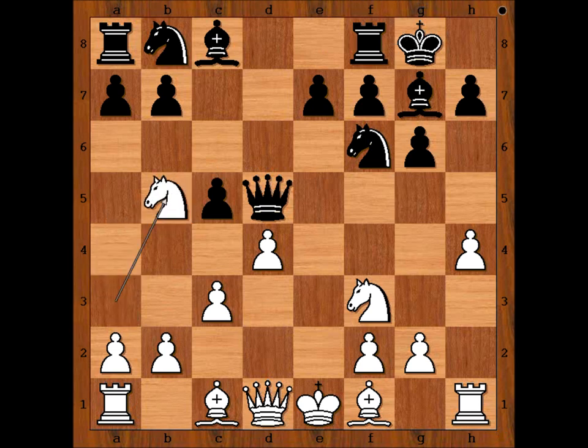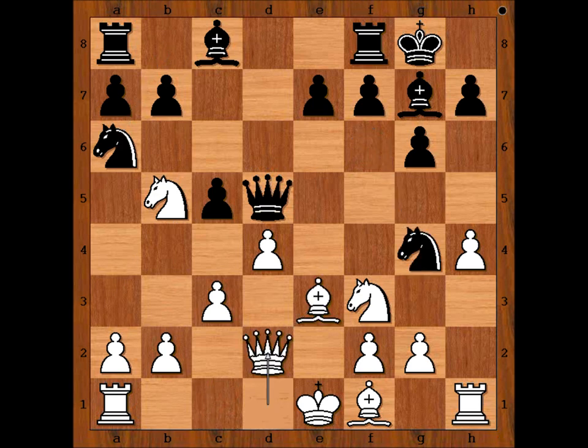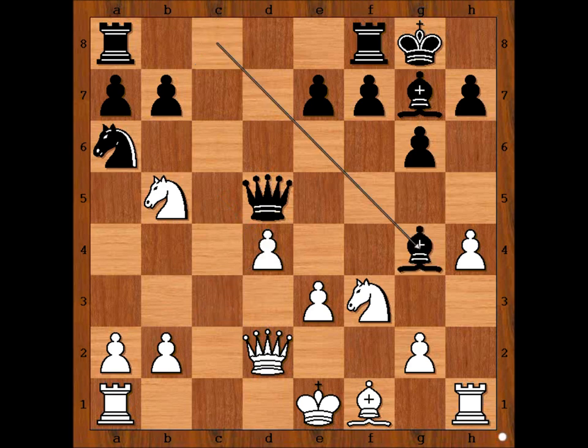Knight to b5, threatening knight to c7, forking the queen and the rook. Knight to a6, bishop to e3, knight to g4, queen to d2, knight takes bishop, pawn takes knight, c takes on d4, c takes on d4. Bishop to g4 — pressure is on the knight on f3. Perhaps bishop to e2 comes to mind.